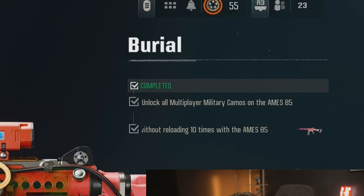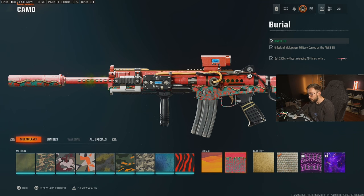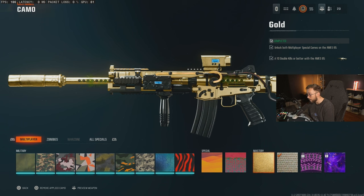The second special camo is you got to get two kills without reloading 10 times. Pretty self-explanatory — you just got to not reload your mag between getting two kills in the same life. The gold challenge is get 10 double kills or better.